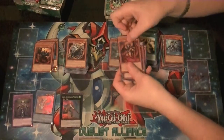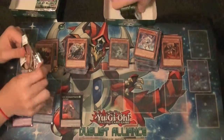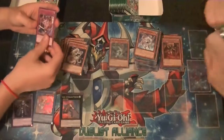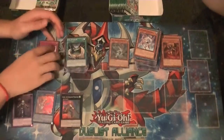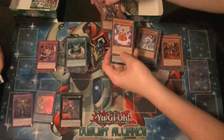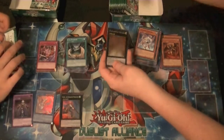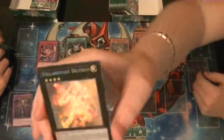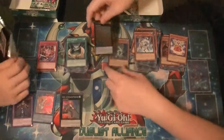Got a rare Scarm of the Burning Abyss and nothing else — last pack on the left side of the left box. Boom — Face-Off, Hippo — and there's Uranus. There's a rare Mozarta the Melodious Maestra and Ghost Rare Stellar Knight Delteros. What did I say? Just because I pointed it out, he has to get it.